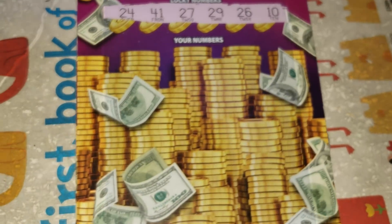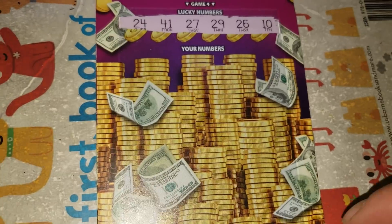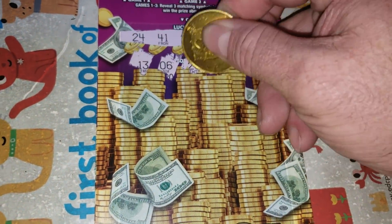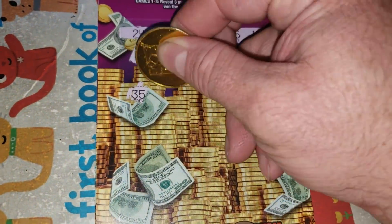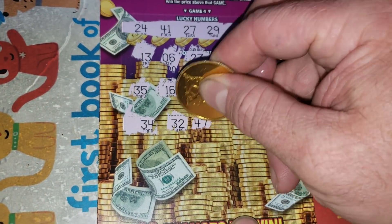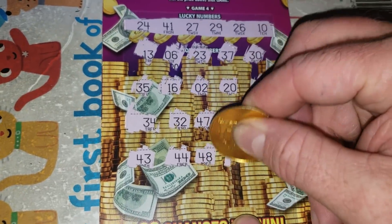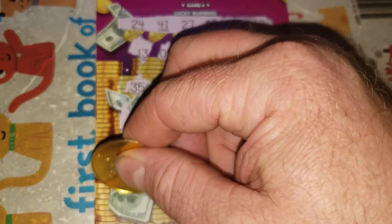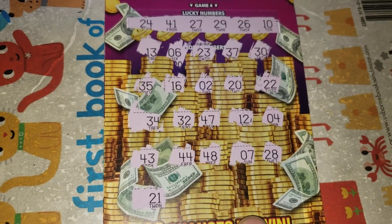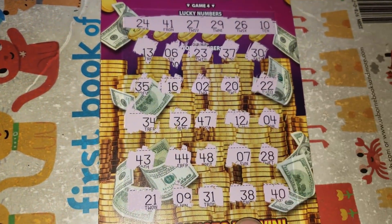We're looking for 10, 24, 26, 27, 29, 41. Nasty 12. Two rows left — getting all the wrong 20s. We got 20, 21, 22, 23, 24, 28 — the only one we haven't gotten is 25. Brutal. Loser.